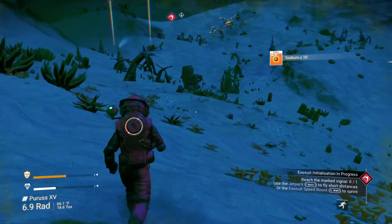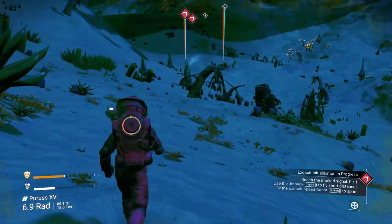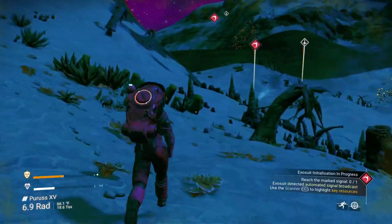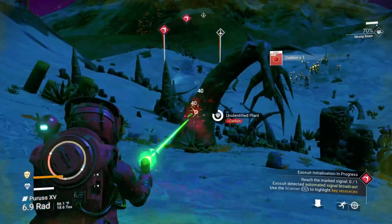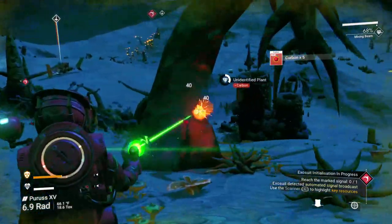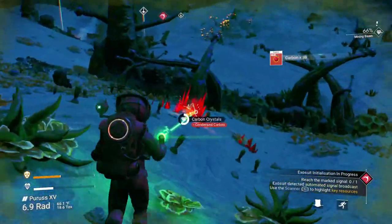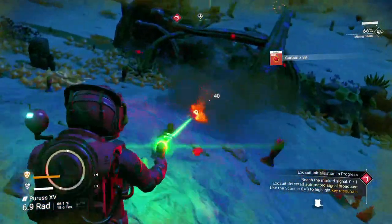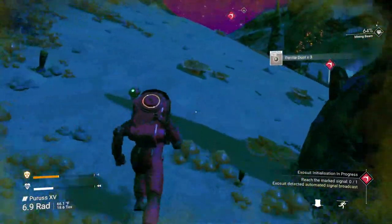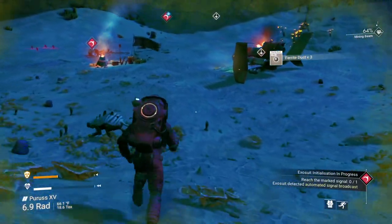You know what I haven't seen yet? I haven't seen any hazardous plants. So we will just gather things as we go. A little more carbon for the carbon nanotubes we'll eventually have to make. Dense carbon again as we can get it. And there's our ship — the classic ship.